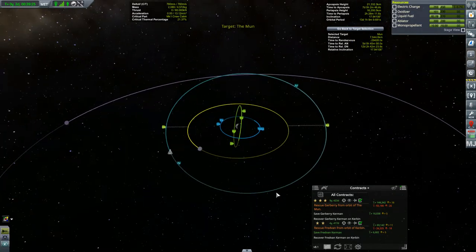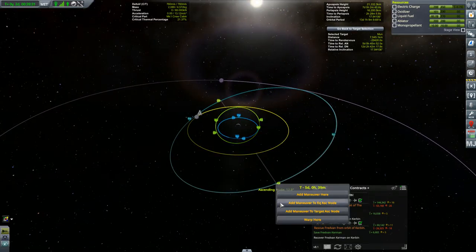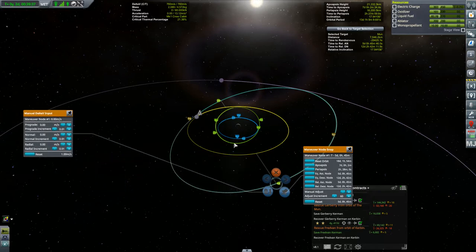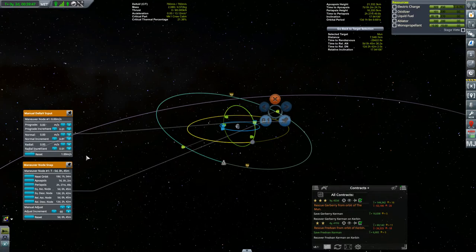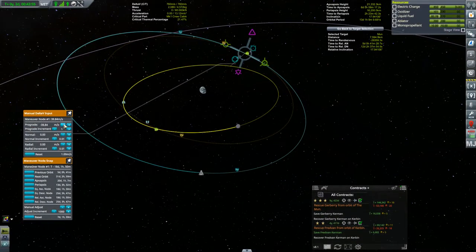The 18-degree inclination of our orbit makes this interesting. We'll put the maneuver here on the ascending node for now. This should be a pretty tiny burn. Using Maneuver Node Evolve from D-Magic, we're getting more and more used to this thing. A little bit of retrograde until periapsis is down there by the moon's orbit. No encounter yet — a little lower. Now let's start hopping ahead orbits until we get an encounter.